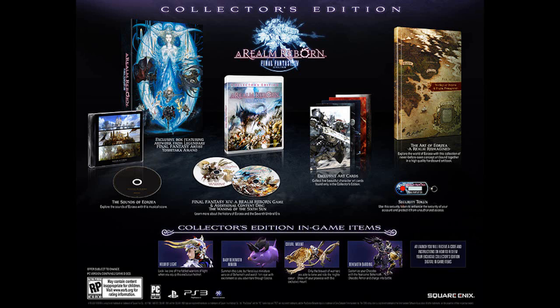You also get a soundtrack disc — I don't think it'll be the full soundtrack, I'd imagine it'll be certain songs picked by the developers. An art card set — you get five art cards. And you get a security token. Now, in-game items you get with the Collector's Edition: a Helm of Light, which looks like the Warrior of Light's Helm from Final Fantasy 1. You get a Kurl Mount, which looks pretty beast. You get Behemoth Barding, which I'm guessing is for your Chocobo — that looks pretty sweet. And a baby Behemoth minion.